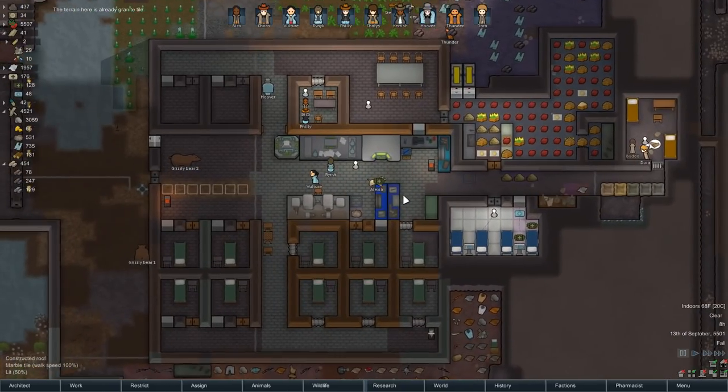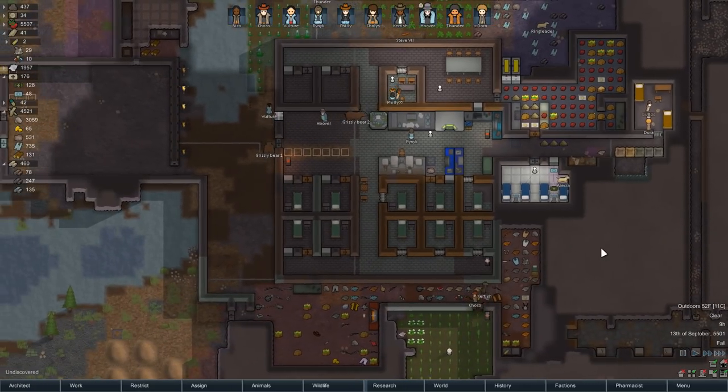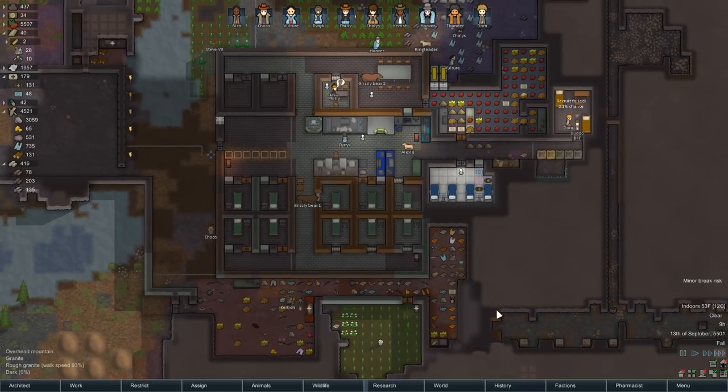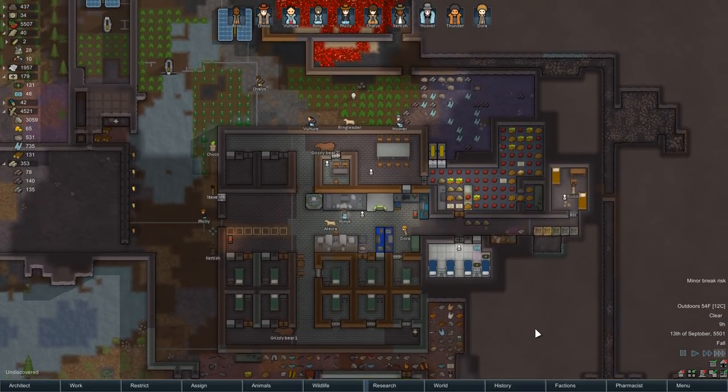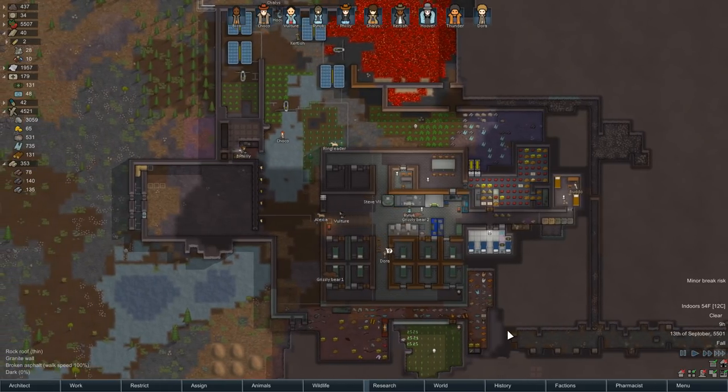We don't need this table. I made the wrong bill — I made a prosthetic leg instead of an arm, because of course I did. So let's make an arm, so we can actually make a bionic arm. Now we've got a prosthetic leg in a storage box. Butto still has not joined us — an increasingly poor decision on his part.